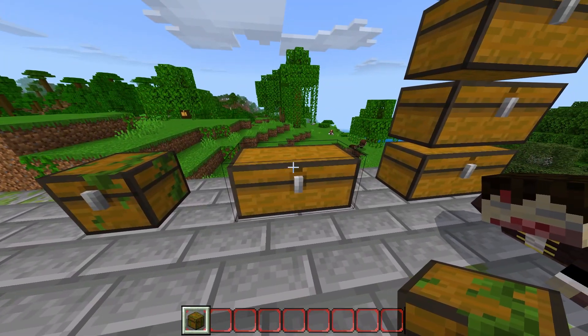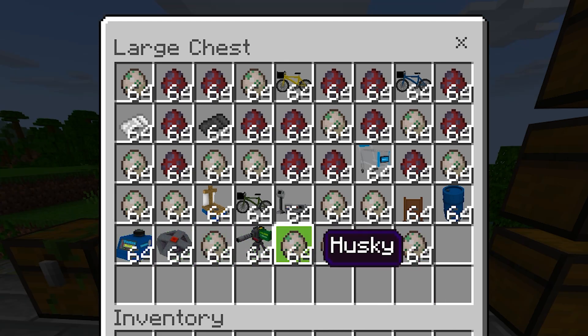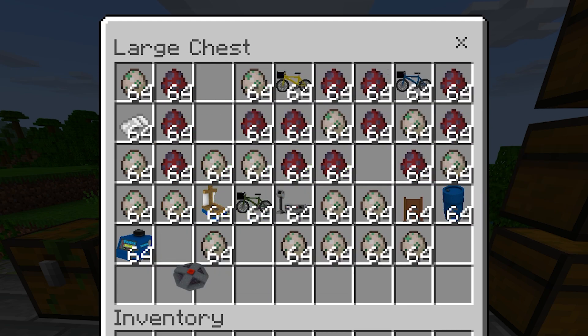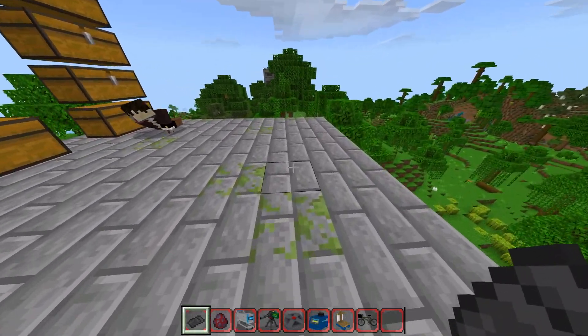Over here we have all the spawnables — everything you can spawn in, like gang members and many other amazing things including sleeping bags, bicycles, and shopping carts. There are a bunch of cool little easter eggs with all the stuff you can spawn in. Let's grab a couple of these things and a bicycle to demo.